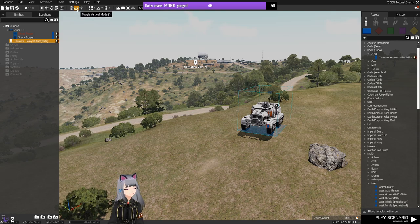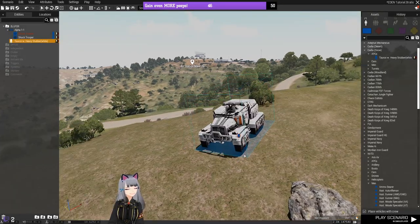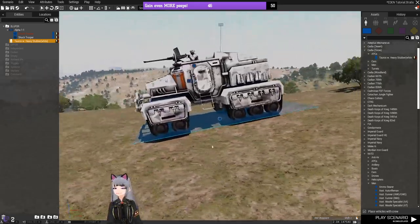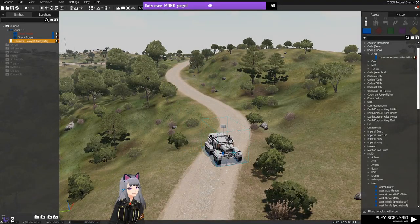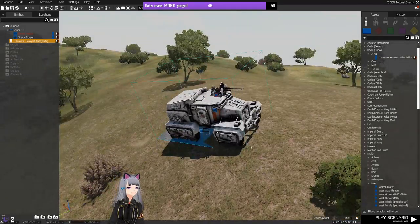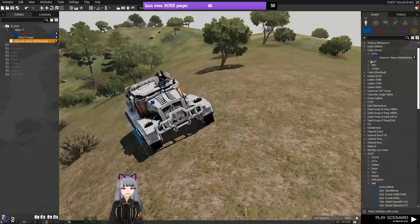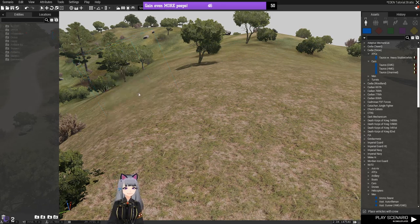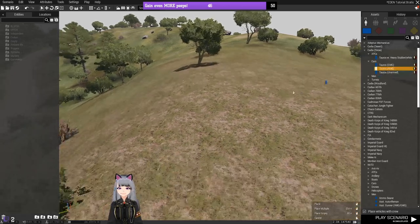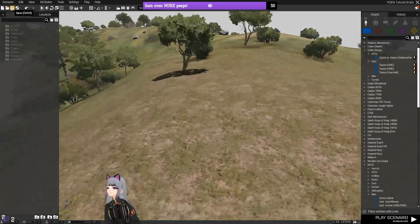With conform mode and snapping both on, an object will click into place at the correct angle — so on a slope it'll be angled properly, on a road it'll be level, and on a hill it'll angle to fit. This is what you want when placing vehicles and infantry. To delete an object, select it and press Delete, or just hover over it with your mouse and press Delete without selecting — either works.